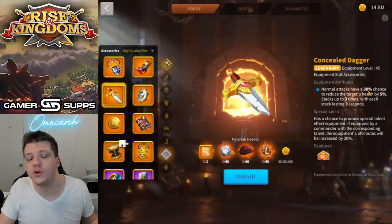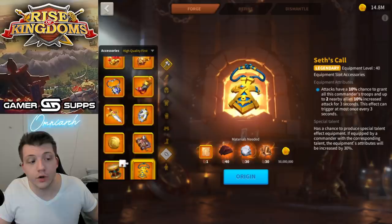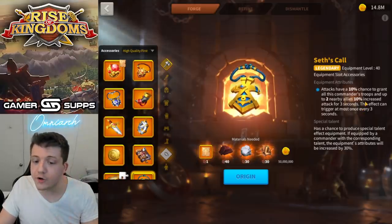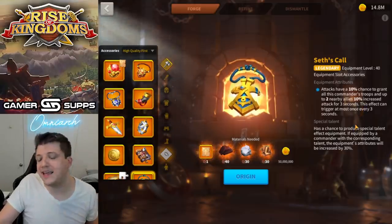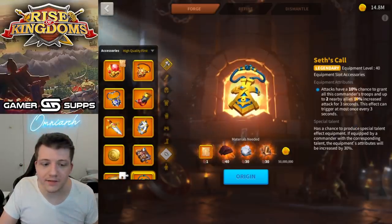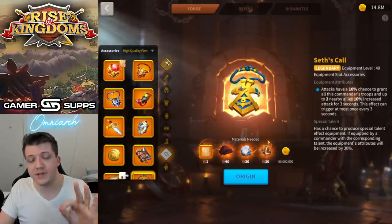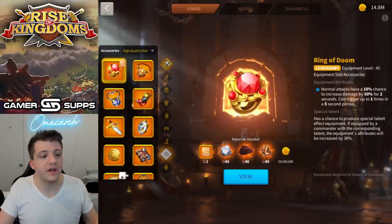The thing about Seth's Call is you have a 10% chance of it triggering, which is low. If you look at something like the Concealed Dagger, it's a 30% chance. So you already have a lower chance than other pieces in the same category. You're also increasing attack — you have the possibility of increasing your attack and two allies' for a total of 30% increased attack, which is nice. However, in KvK there's already a lot of attack, and the trigger chance is relatively low. And we're talking about 100 legendary materials for Seth's Call.